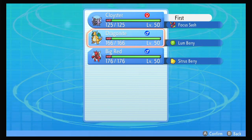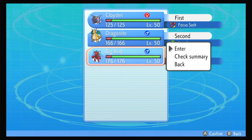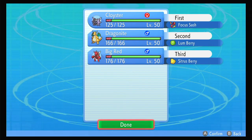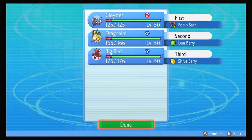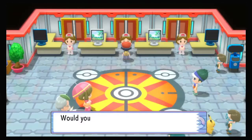Focus Sash Cloyster is my lead at all times, Dragonite up the middle, and then Big Red Scizor out the back. I could run it second, but I don't want to lose to something fire-based early in the tower. I think this is a safer play.